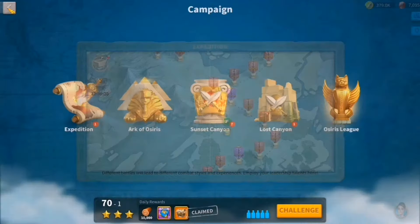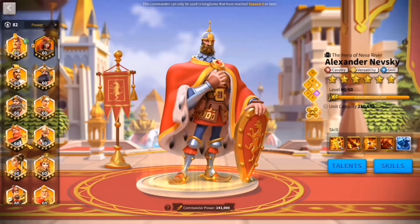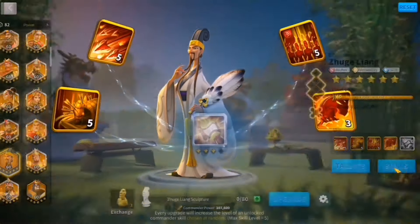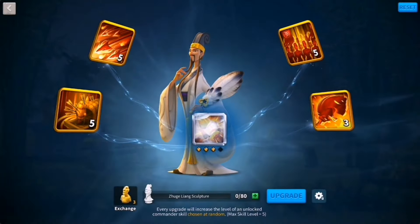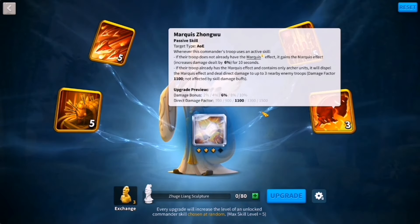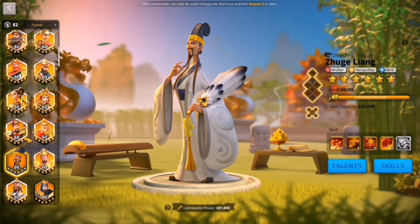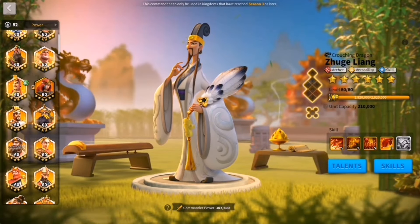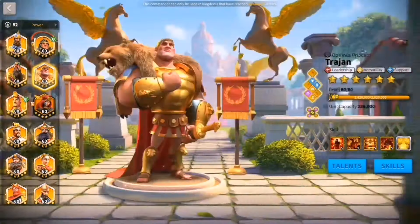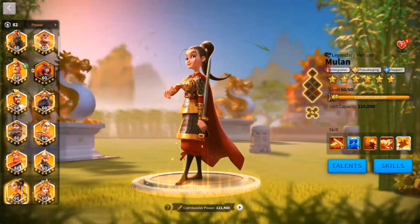As for current progression, Zuge is the commander I'm working on right now. I put a skill on him yesterday so I'm still missing around 160 heads to get to the finish line. After that, I'll probably save up for the next cavalry commander to replace William, or maybe work on leadership to replace Mulan — but I don't think I'll go that route.